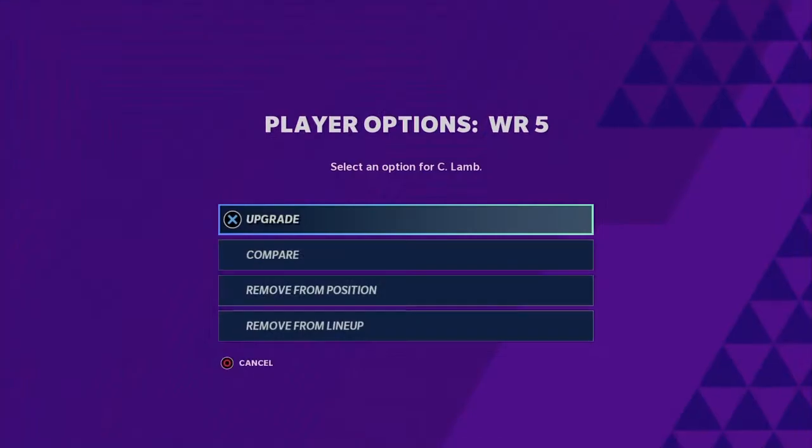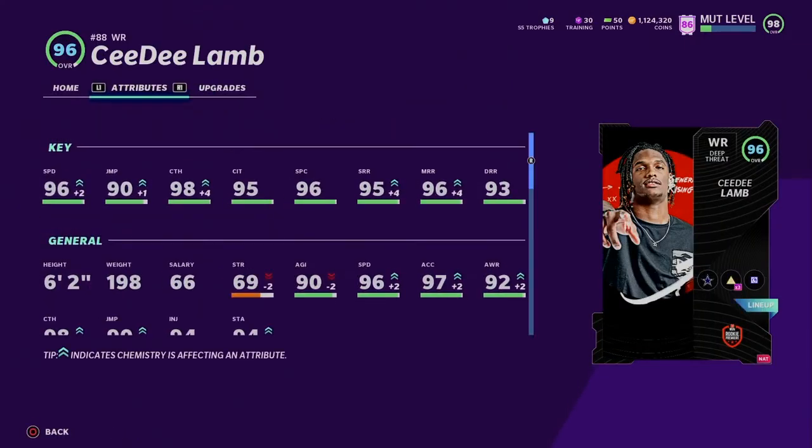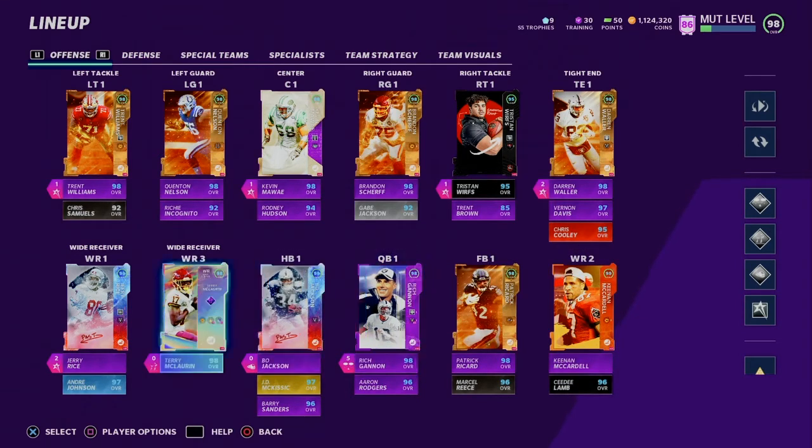CeeDee Lamb — I don't know if I'm going to go over all his stats, but he is a really good card. He's 96 speed, 90 jumping, 90 catching, 95 catching in traffic, 96 spec catch, 95 short route running, 96 mid route running, and 93 deep route running. Really good card. He'd be great for any of your theme teams.